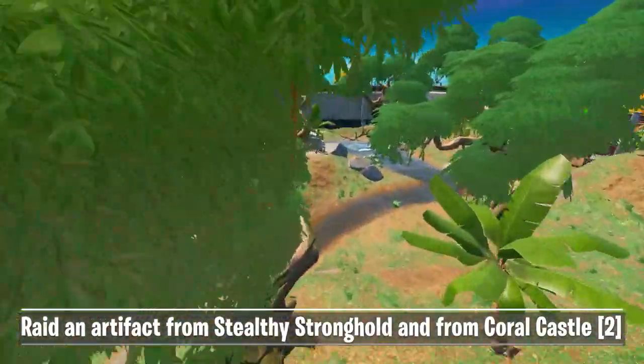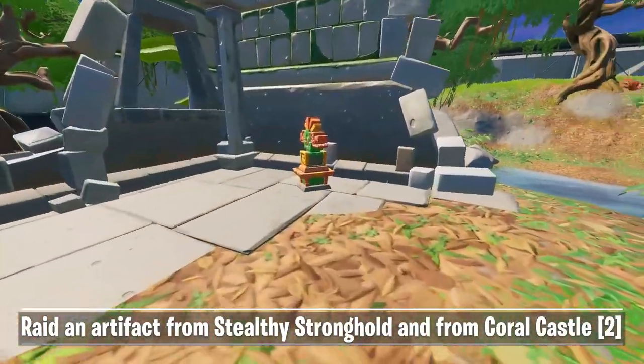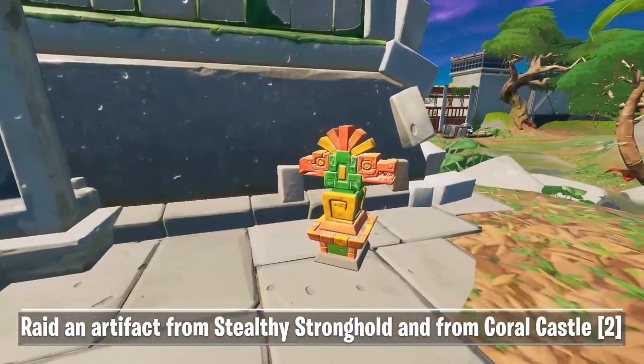If you fly over the northeast part of Stealthy you will see a place where the river splits. There's a small hill in between with an even smaller ruin. Here you can find the second artifact.